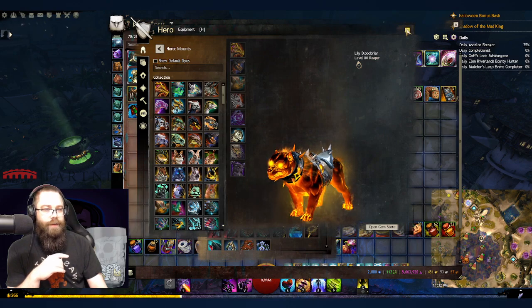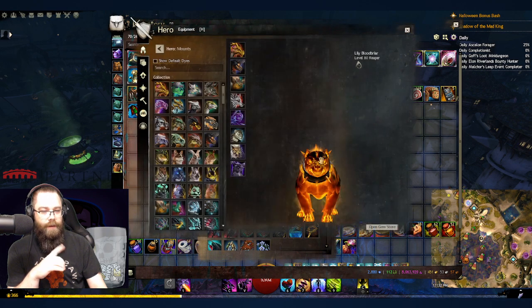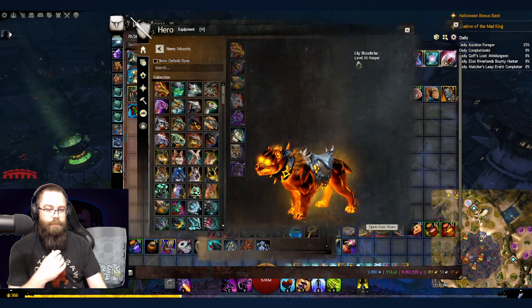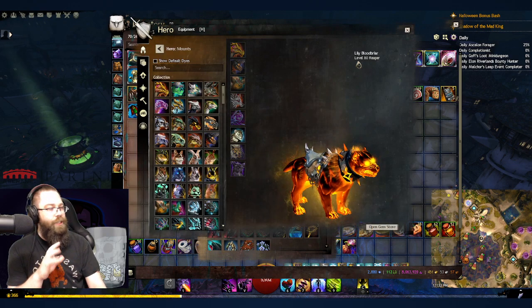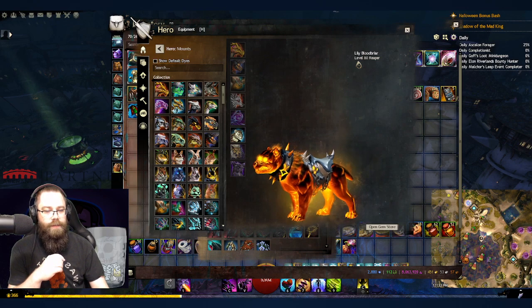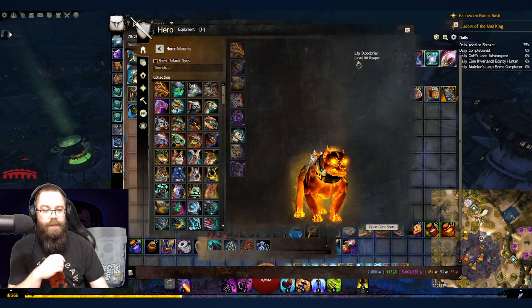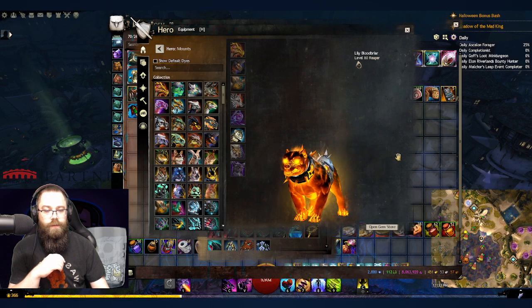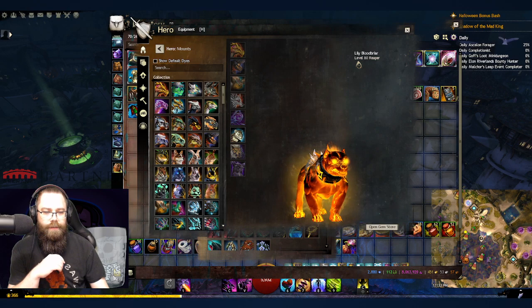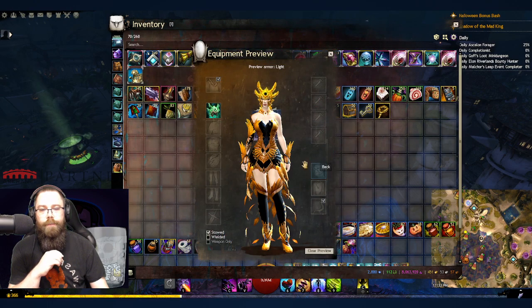The Hound of Balthazar war claw skin — I keep forgetting the name. If you don't have a war claw in World versus World it's fine, but I just unlocked a war claw skin because I had none. It's 1600 gems in the gem store and looks amazing. Also inside is the Seven Reapers helmet.